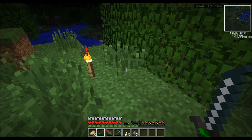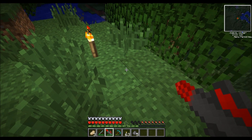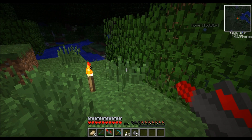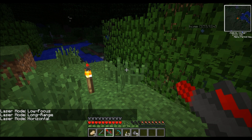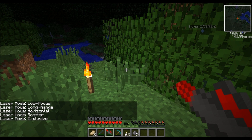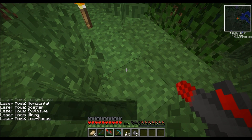I've just wandered out a bit from my home and this place looks as good as any. To change modes, hold down M and right click. You've got low focus, long range, horizontal, scatter, explosive, and mining. We're going to stick to low focus for now because all we want to do is dig a hole.